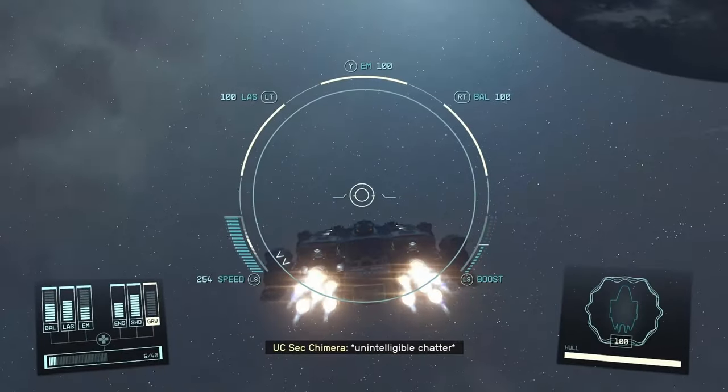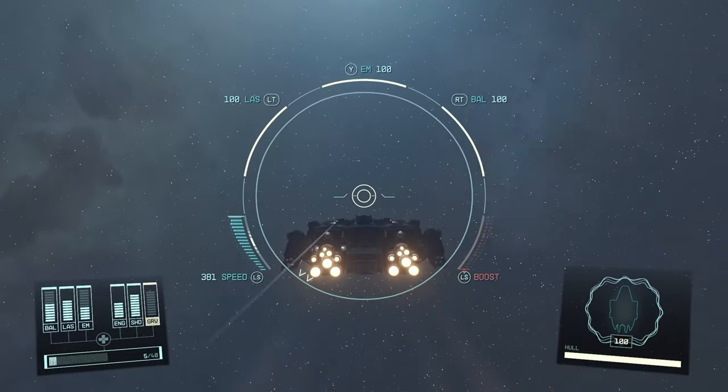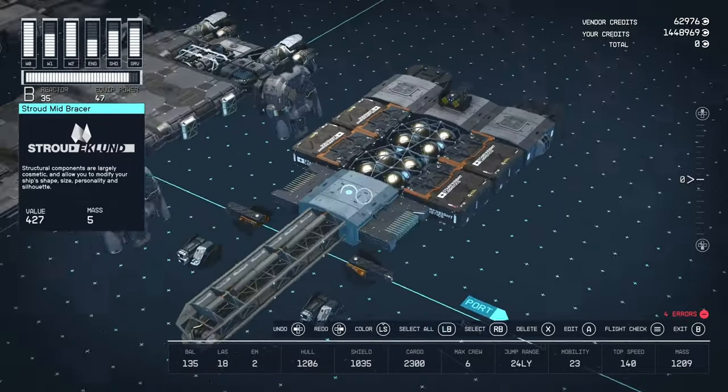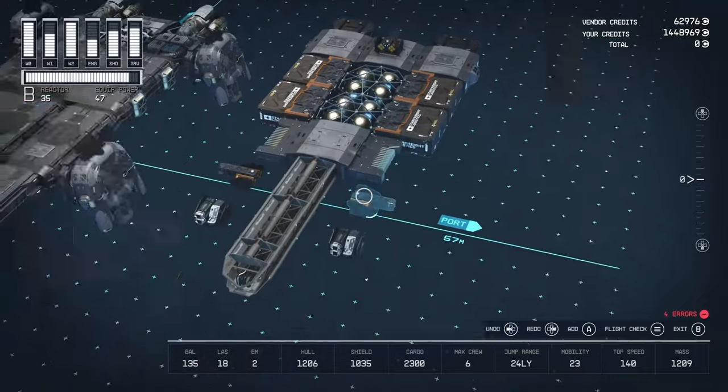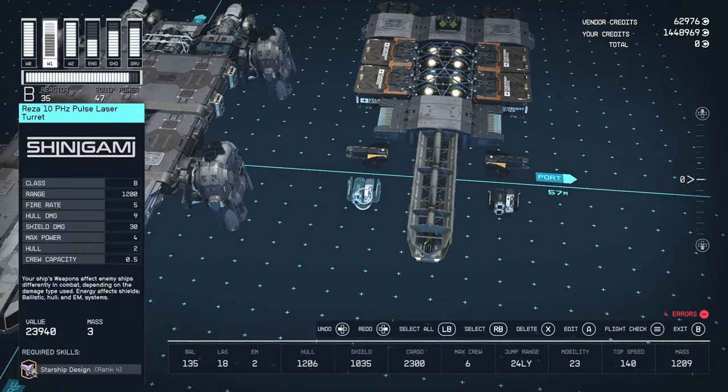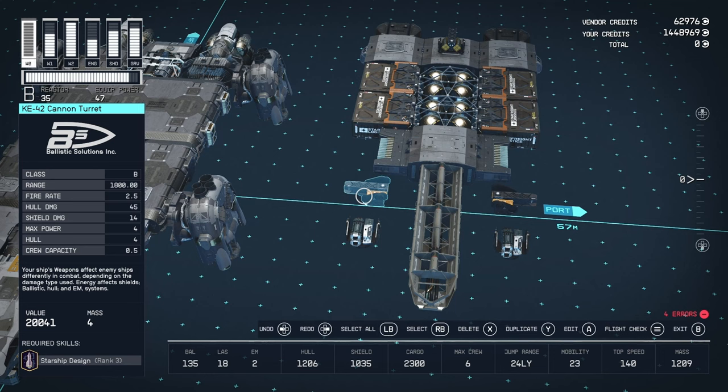We're going to go down and do a teardown to showcase the interior workings. We do not have any habitat modules on the top. For the weaponry — obviously these weapons sit in the middle but we separate them a bit — we've got a pair of Reza 10 PHC Pulse Laser Turrets from Shinigami, B-class, 1200 range, fire rate of 5, 30 shield damage, 4 power. Behind that, we have two KE-42 cannon turrets, B-class, 1800 range, 2.5 fire rate, 45 hull damage, 4 power.